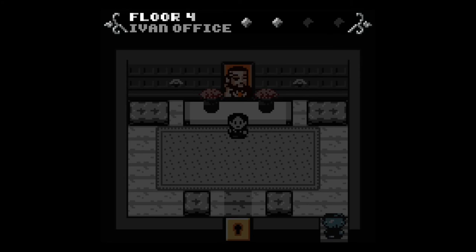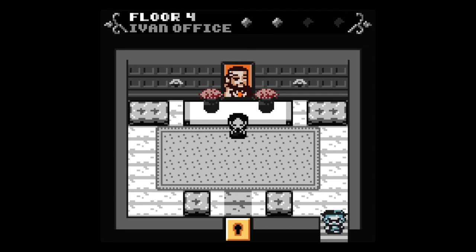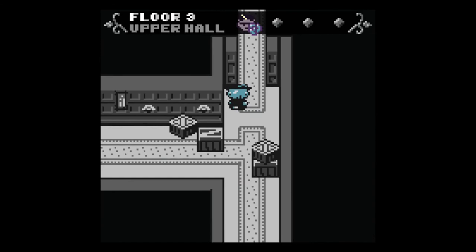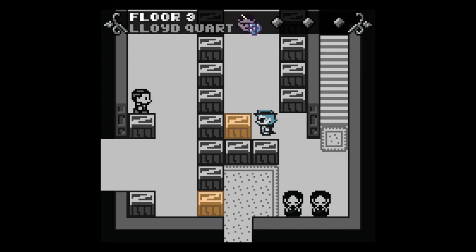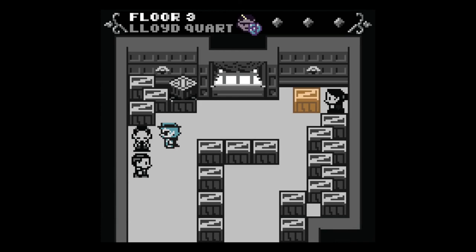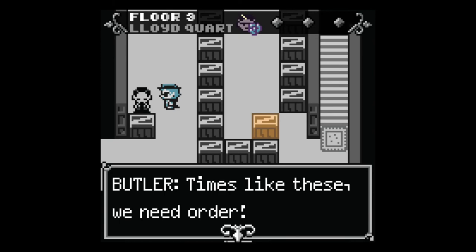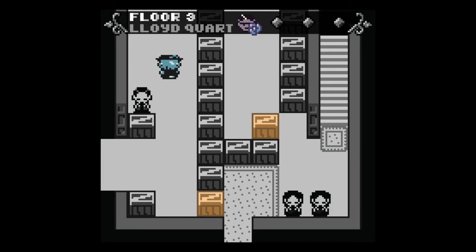There are boxes to unpack and Ivan's offices nearby — there's a key to Ivan's offices visible. Let's go to Lloyd's quarters first. I can't push the boxes. Talking to servants nearby — one says: 'So much to unpack — I don't know where to start. Boxes to unpack, a death to mourn — they don't pay me enough for this.'